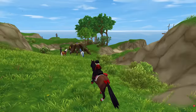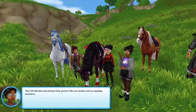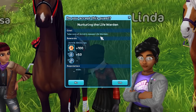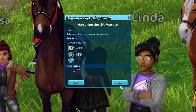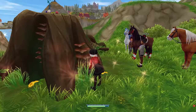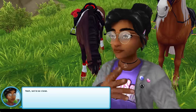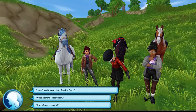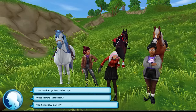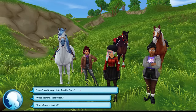There it is right there. Let me water the sapling. The life warden has almost fully grown — we can hardly call it a sapling anymore. Take care of Jorvik's newest life warden: 50 player XP. A little sprinkling here and some fertilizer on the ground. I can feel its magic growing stronger. I can't wait to go into Devil's Gap. We're coming, Vala Witch! I'm sure everyone is going to pick this one because I really want to go into Devil's Gap — I also want to see the Vala Witch. Bring it on, Devil's Gap!